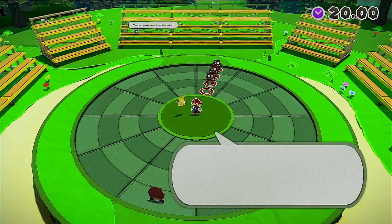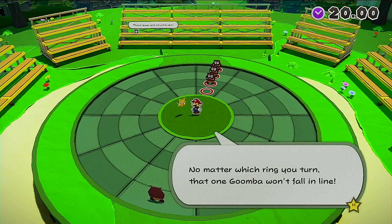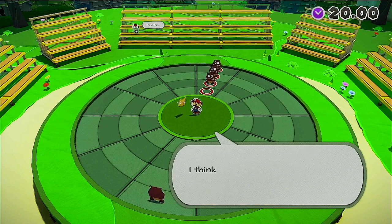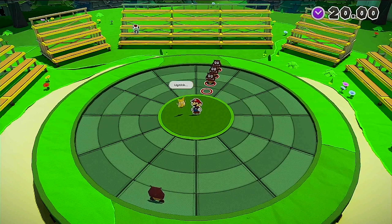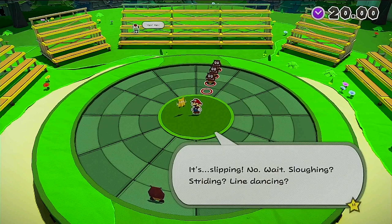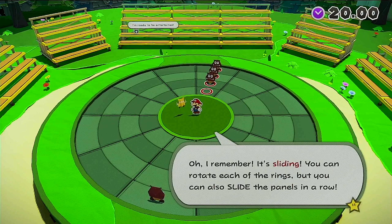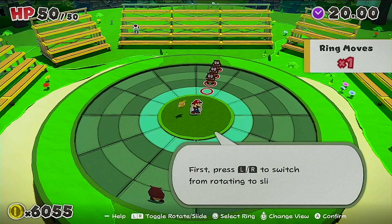Wait, something's wrong. No matter which ring you turn, that one Goomba won't fall in line. I'm getting dizzy. Let's stop rotating those rings and think about this — maybe there's some other way to move enemies around. It's sliding! You can rotate each of the rings, but you can also slide the panels in a row. Press L and R to switch from rotating to sliding.